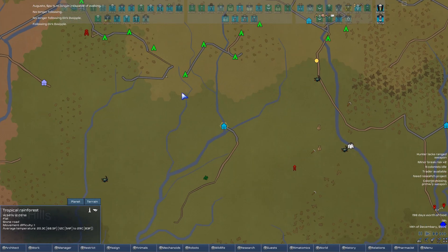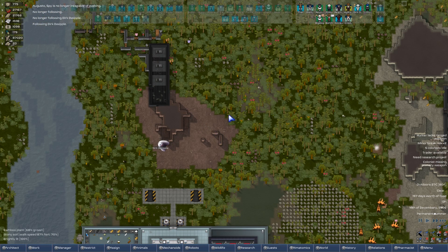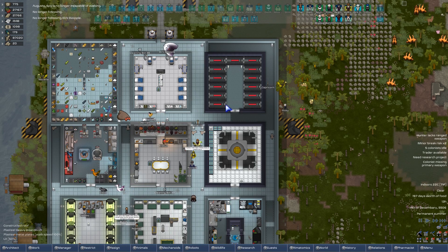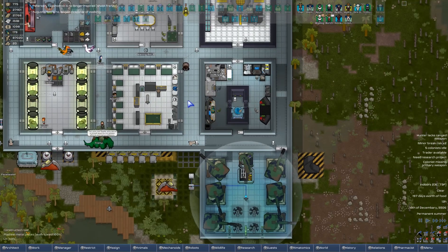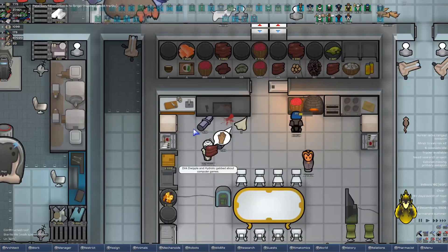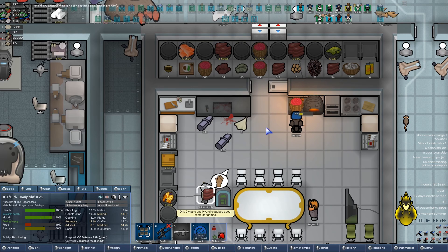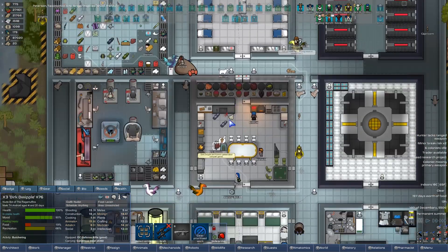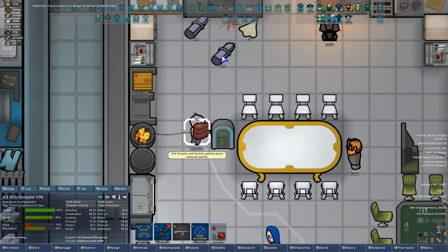We brought the boys back home after doing a few more Conquerors here. Shadowstream is up to the top left — they might be next on our chopping block, depending on how frisky we're feeling. We'll just have to see. Peterson the Taxonomist is no longer inspired, but we have 4,360 Galatross meat. So don't worry, we're doing fine.